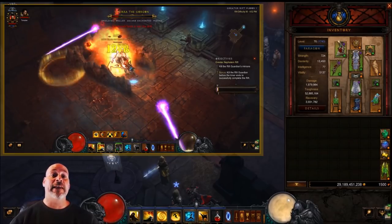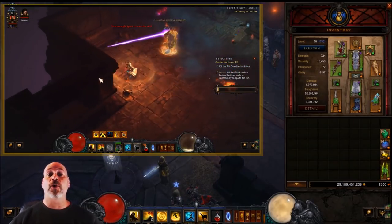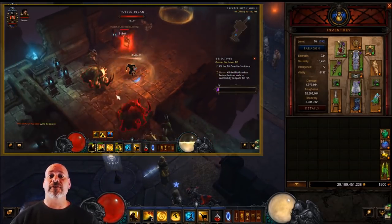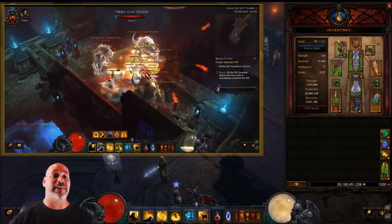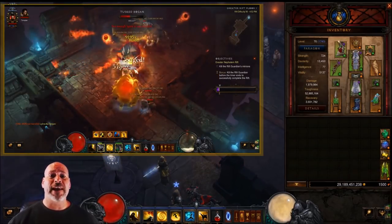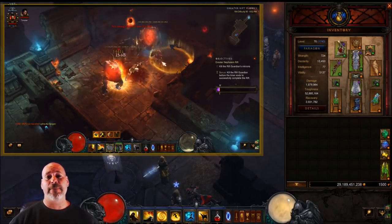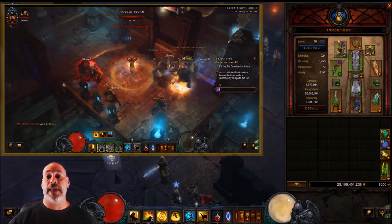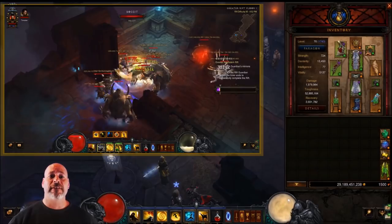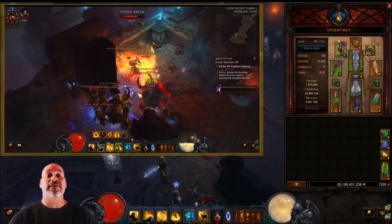I think this build can reach a 105+ GR, which is pretty impressive, and it holds its own with the top builds. Wave of Light will likely pull ahead mainly because of damage mitigation — this build is very squishy. It's an in-your-face playstyle where you have to be right on top of mobs to deal damage, unlike Wave of Light which can stand back and mitigate damage that way. But it deals enough damage to be one of the best solo monk builds.